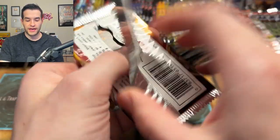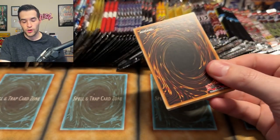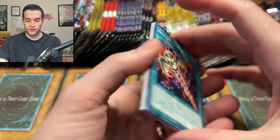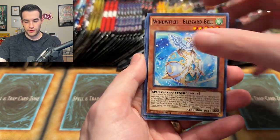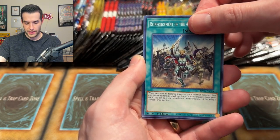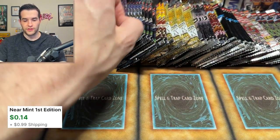Blazing Vortex — I don't have too many of these packs, but it is sort of a bad set. It can pull a huge Starlight Rare, Prismatic Secret Rare — they call it Prismatic in Japan I believe, though I'm not totally sure what they call it in the OCG. Let me know in the comments! We have Warhawk again. Starlight Rare? Here we go — just a Super Rare. Got my hopes up there.